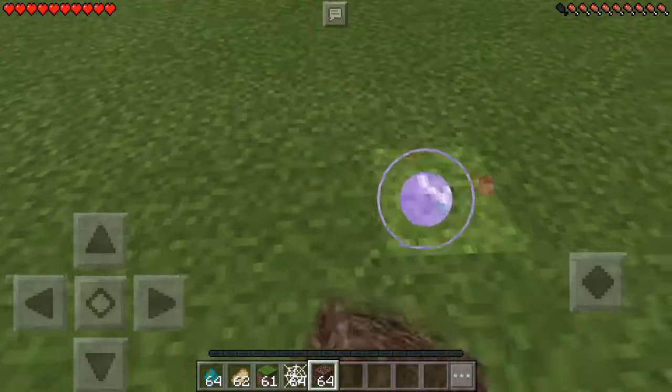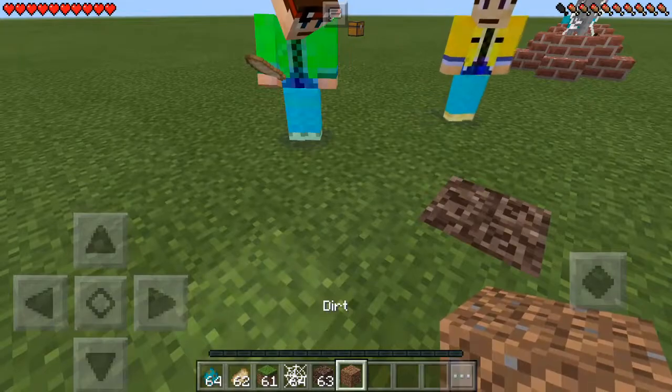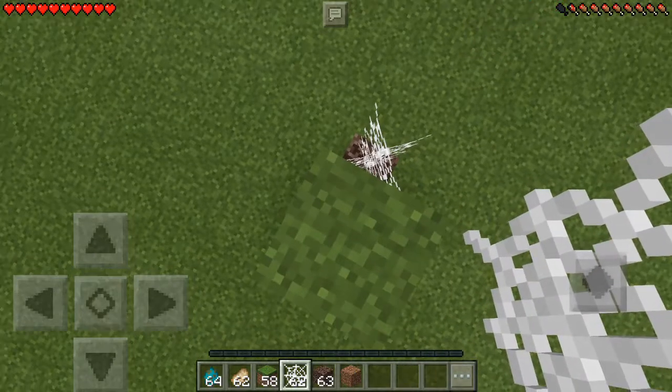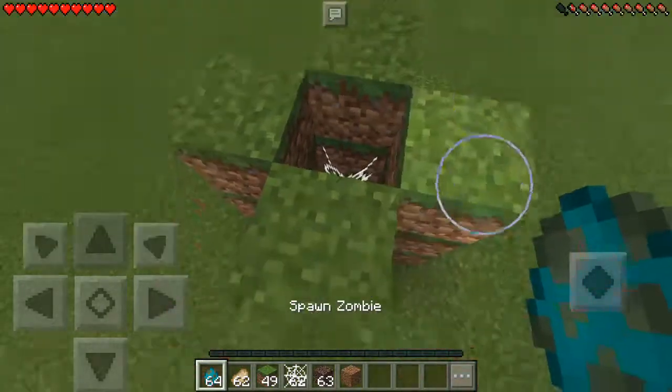Guys, to build this amazing thing, basically you're going to put some sandstone there. That's soul sand. Then you're just going to build up basically like this. Place down two cobwebs, then do the same on each side, guys. Pour your mob in there.